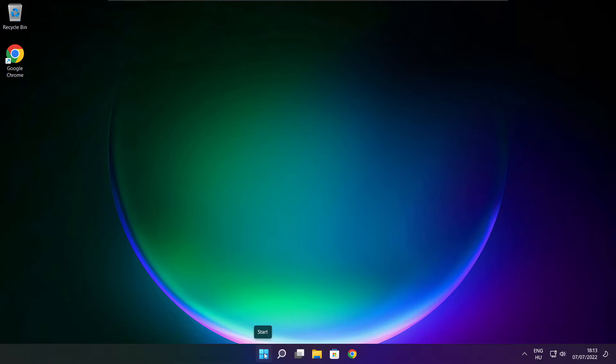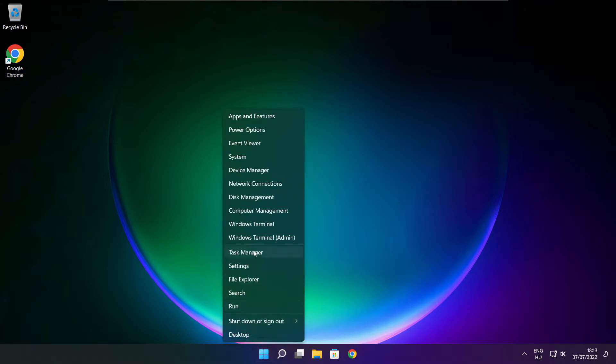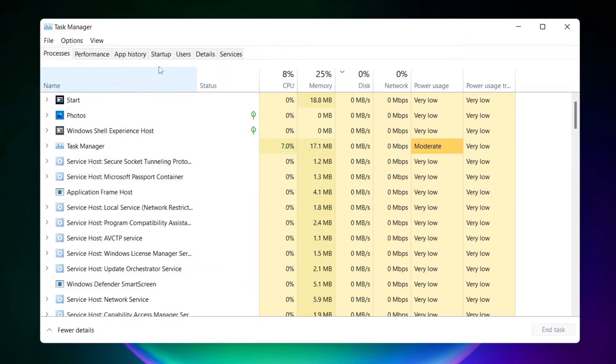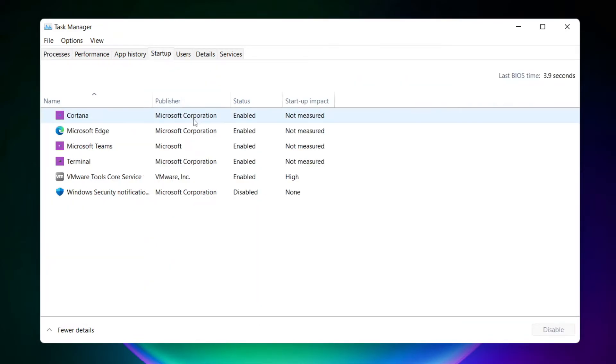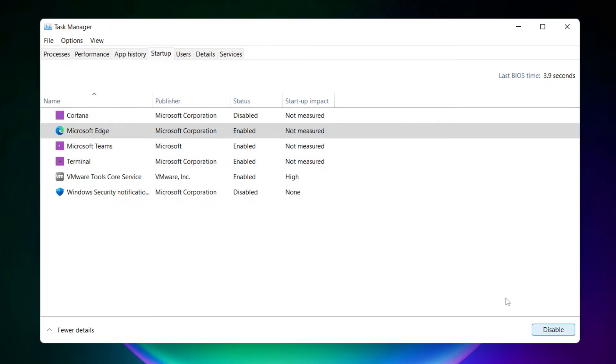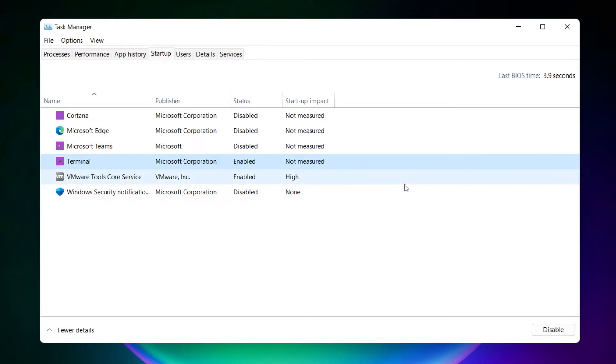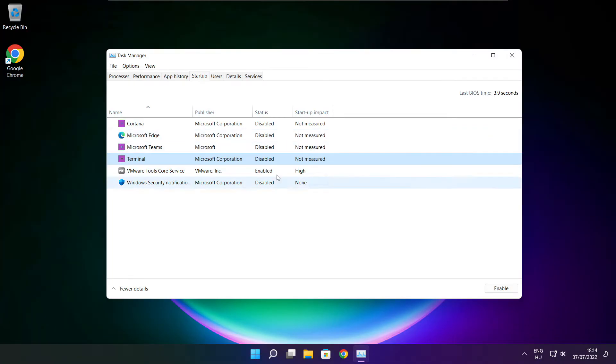Right click start menu. Open task manager. Click startup. Disable unused applications. Close window.